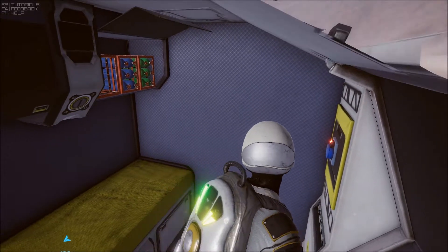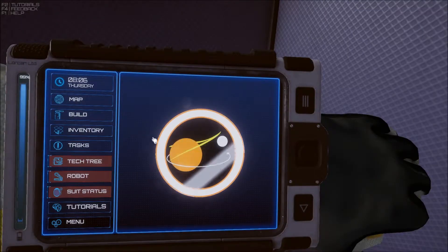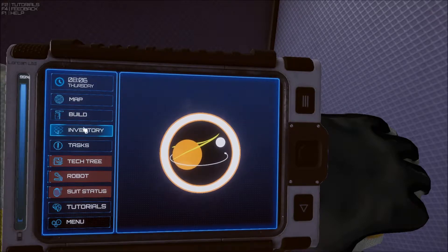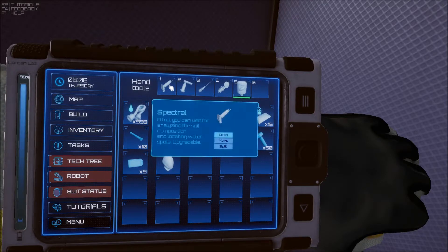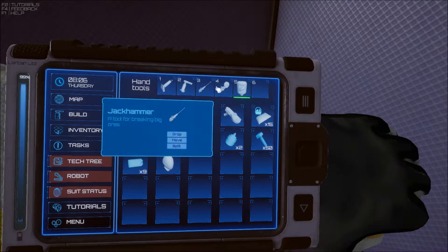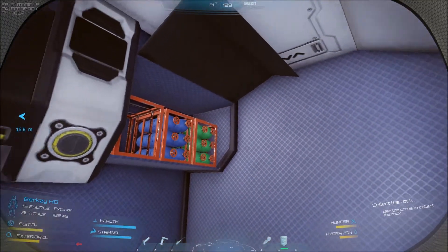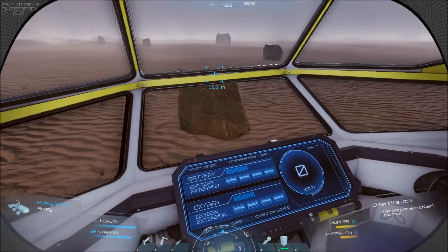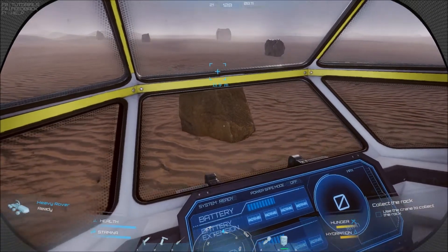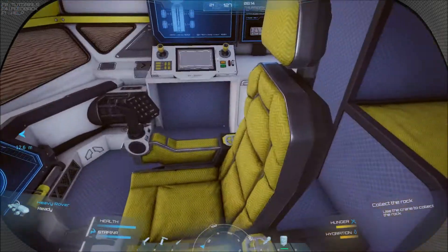I'm learning as we go, just so you know. We pick up our little tablet on our arm and check the inventory: spectral blowtorch, jackhammer, grinder, and more. Our first mission is to use the crane. I'm not trying to rush it — gotta focus.